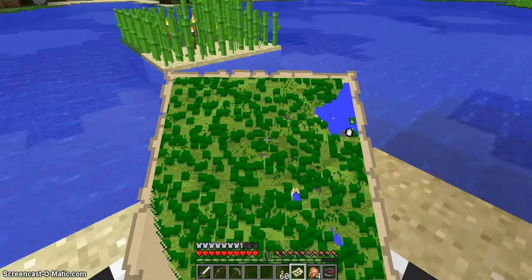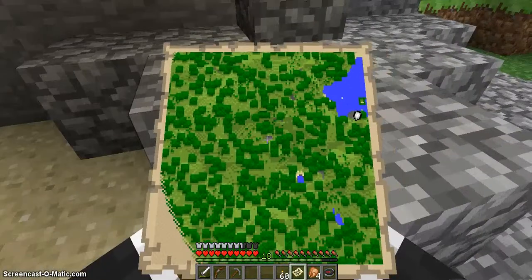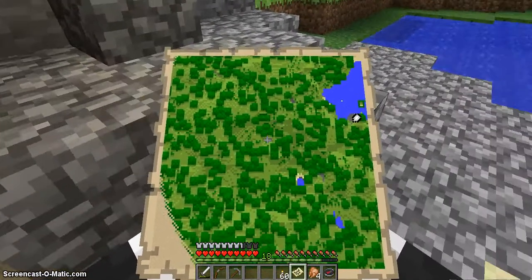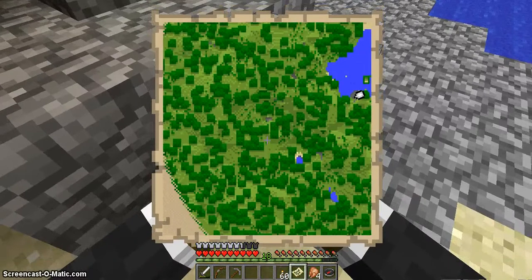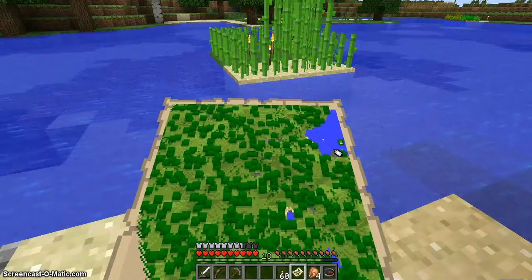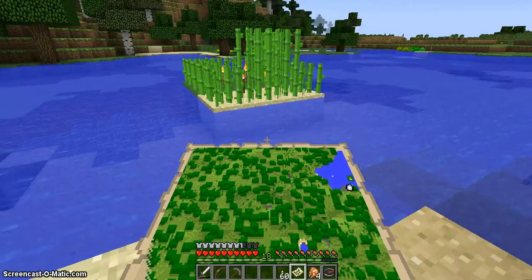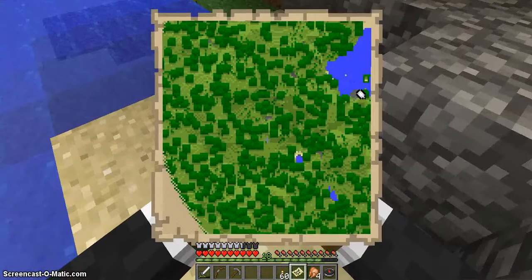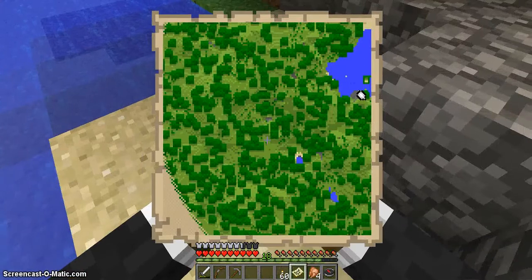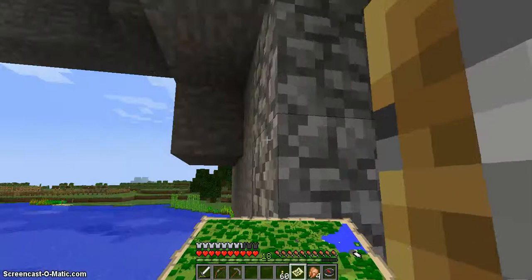Look at that — there I am. You can see I'm the white dot on the very far end there. That's the direction I'm pointing. If you point down, you can look at your map. It's not a very big map, but it shows you a little bit of the stuff around you. You'll also notice there's a part of it that's not showing, and that's because it's outside of my view right now.